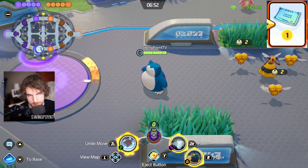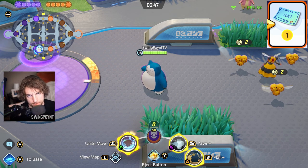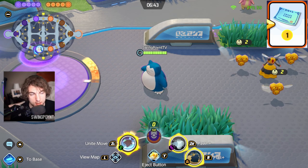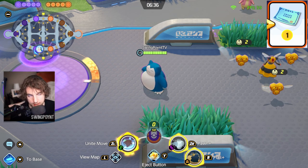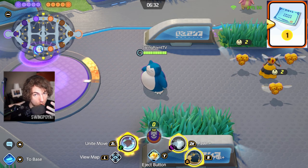Now onto the Weakness Policy. The way it works is: if you take damage, you get more attack power. It stacks up to four times, with different percentages per tier. At level 1, it's 2% per stack. At level 10, it's 2.5% per stack. And at level 20, it's 3% per stack.